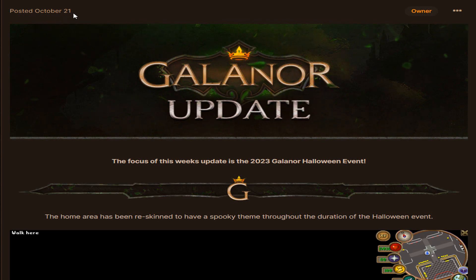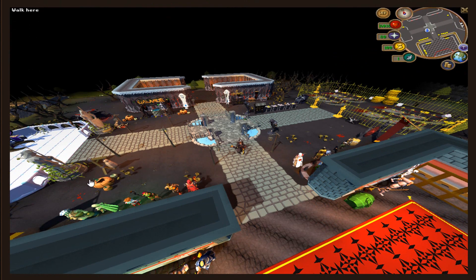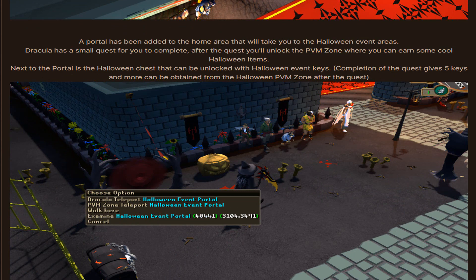Now the Halloween event update thread from October 21st — let's check it out. The home area has been reskinned to have a spooky theme throughout the duration of the Halloween event. It is looking very cool and very spooky, and I really love the Halloween theme that Kalanor made to their home area. A portal has also been added to the home area that will take you to the Halloween event areas. Next to the portal is the Halloween chest that can be unlocked with Halloween event keys.